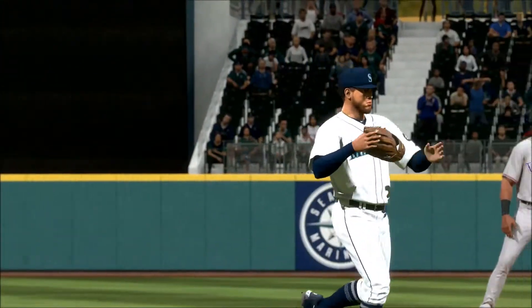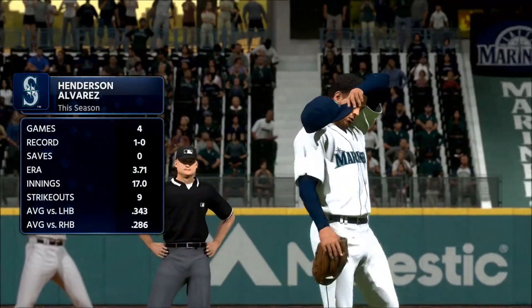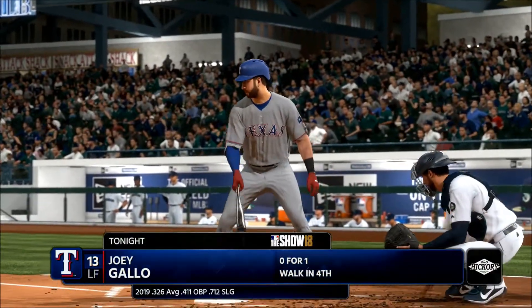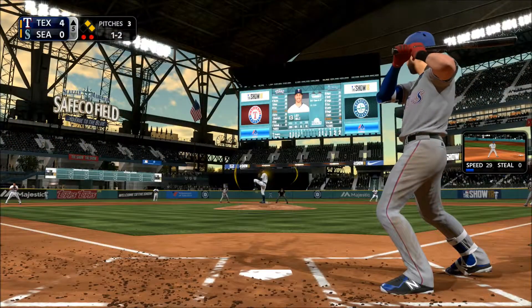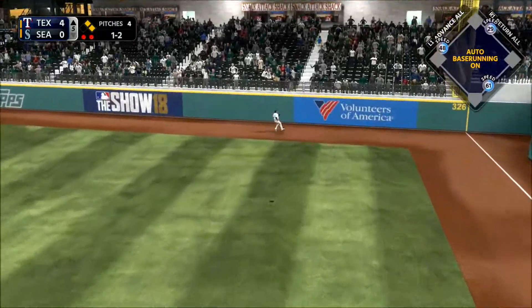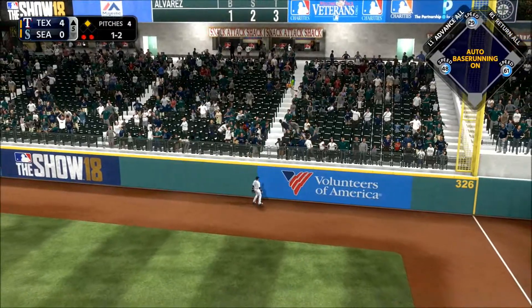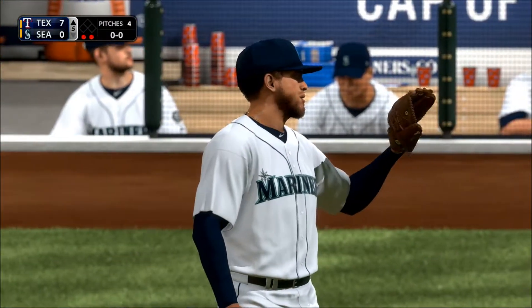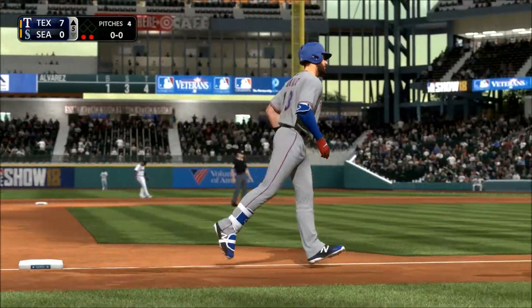Here comes the Seattle skipper on his way to the mound and a change is forthcoming — that's going to do it for his starter here this evening. The 1-2 — he turns on one, sending it high and deep to right, and that one is gone on a two-strike count. It's a three-run shot to straight-away right field.